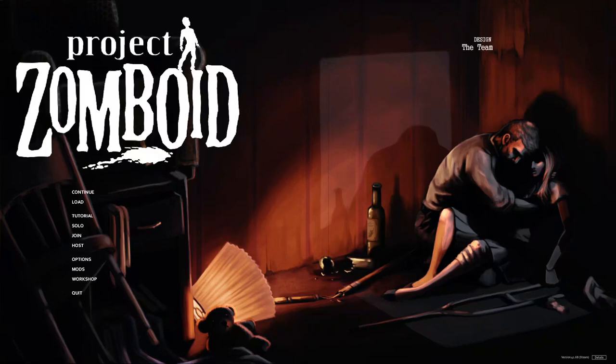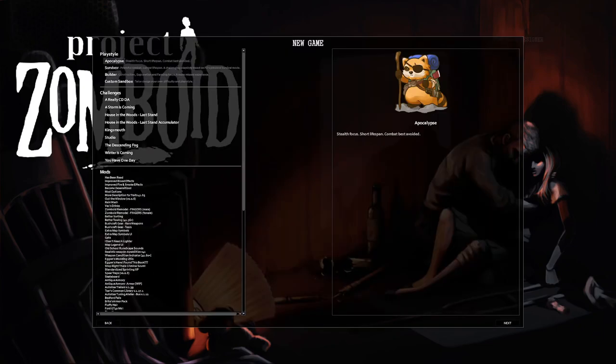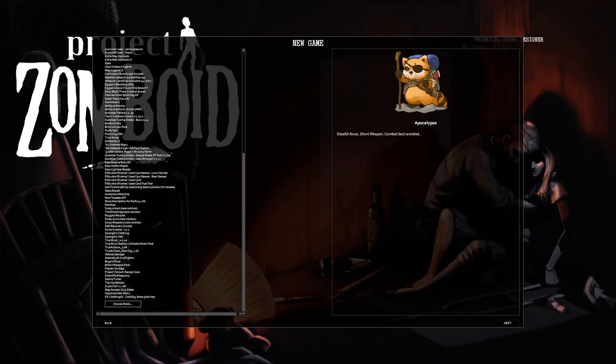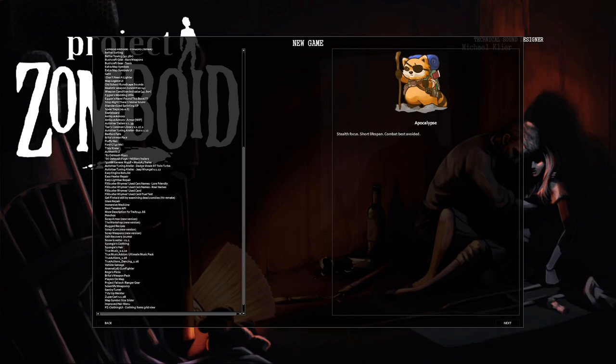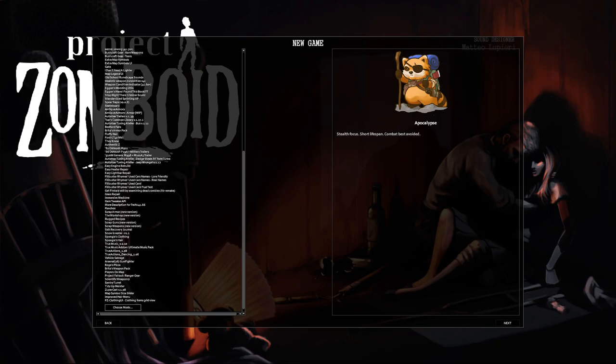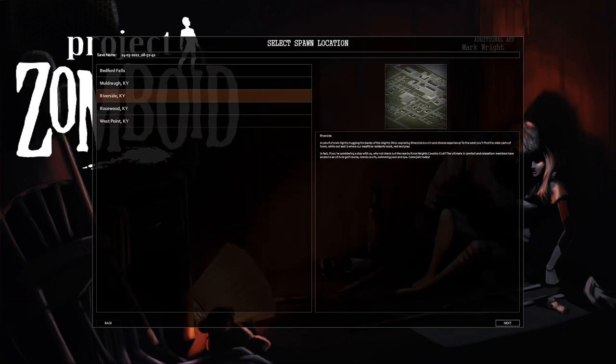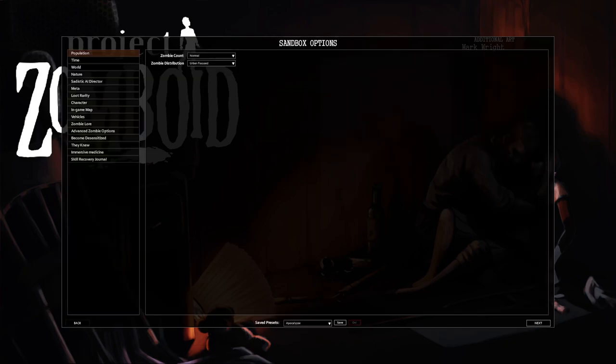With Project Zomboid becoming my favorite game, I figured it's about time we start an actual let's struggle — essentially a let's play but edited, with a bunch of mods. Let me go to solo and show you. As you can see, it's over a full page of mods — a lot of good stuff, a lot of vehicles, some map expansions. We're going with Riverside; I know it the most so it's good to start there.